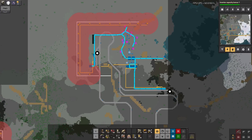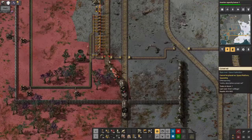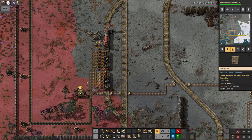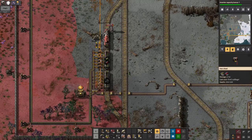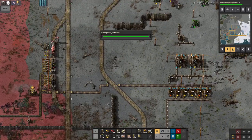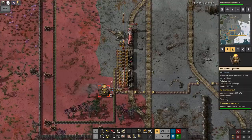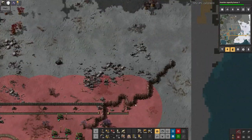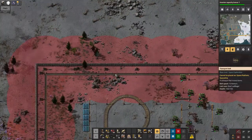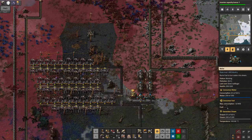This area isn't connected to the main power supplies at all — I decided to have the different areas completely separate and see how that works. I have this train running up and down the line delivering coal fairly gradually, along with ammunition, with the idea being to fill up these chests with ammo. I'm also feeding the coal across here where it's being turned into plastic. I've also built up to a new coal mine up here, with the same sort of separate power setup.